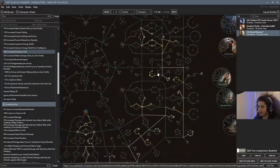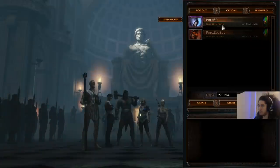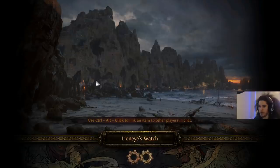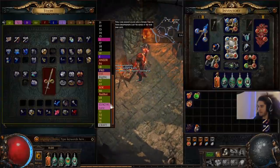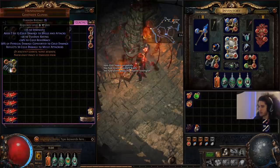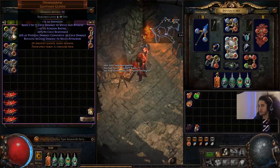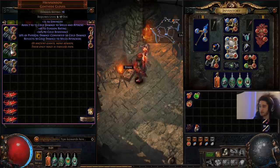That's pretty much how the character works. I have a little bit of gear waiting for the character. Over here I have some Prim Sorrows — I'm probably not going to use them, but I figured I might as well quality them up, link them, and corrupt them. Maybe I get Elemental Weakness on hit or something, which would just be really nice.